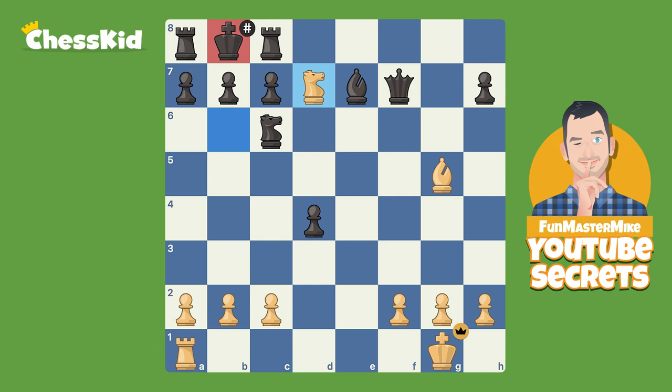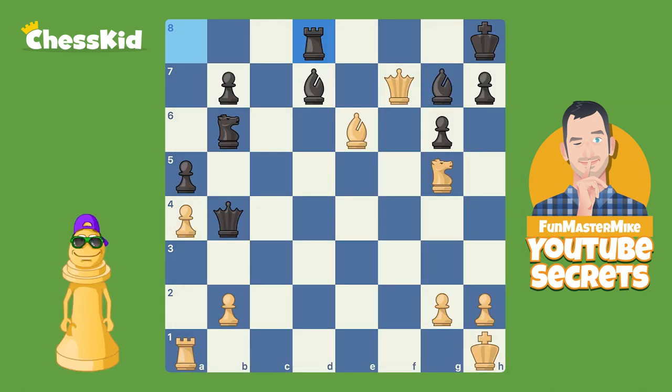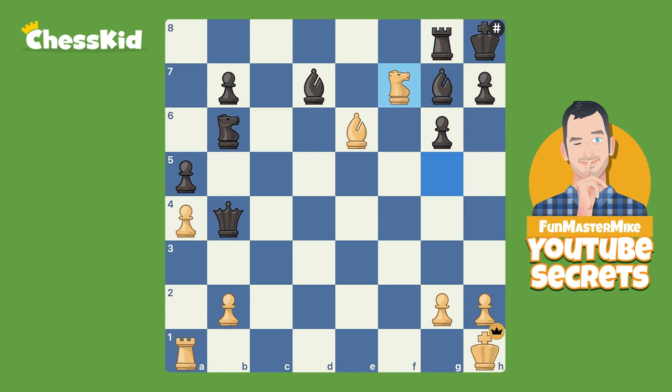Let's take a look at one more example. This was from modern times — a grandmaster named Alexander Grishuk. And this is actually simpler; here he doesn't need to do all that knight dancing. It's just mate in two. He played queen to g8 check, and because the bishop already guards the queen, the king can't take. The rook must take. Knight f7 is still a smothered mate.